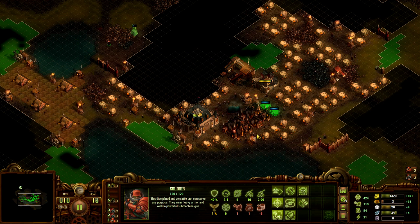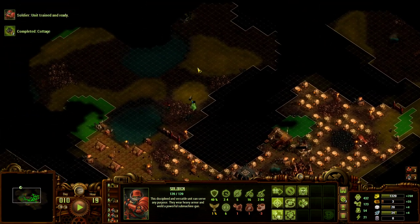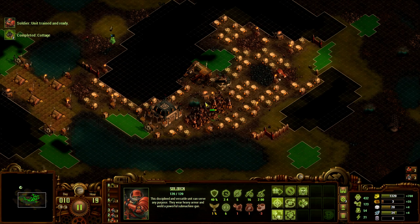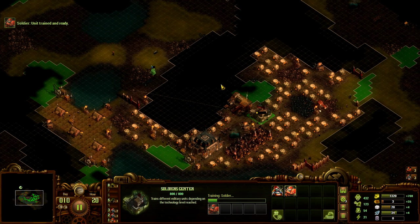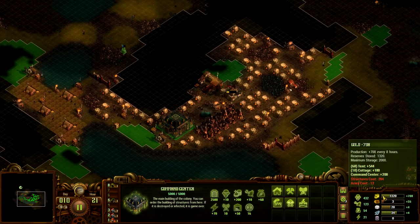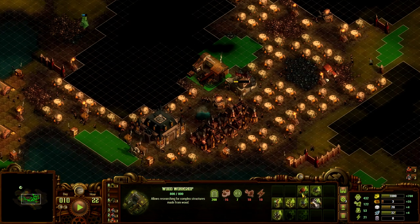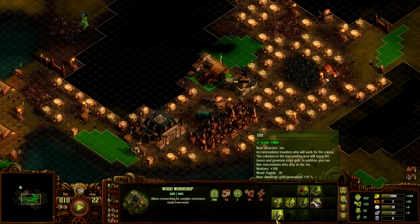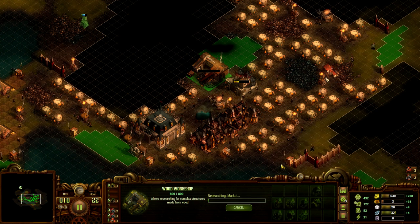Hello and welcome back to They Are Billions. Boy, where do we even start? We need to expand to the top, that's got to be it. We need to get more soldiers — that's already happening, which is good. We have quite a lot of gold; maybe we can use some of it to get some useful tech. But we're also gonna need some more stone. Let's get the market, and we're gonna need more soldiers.